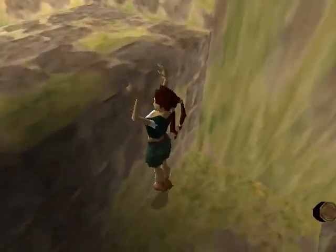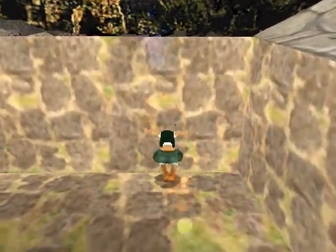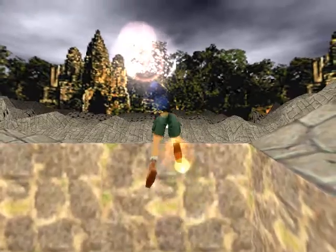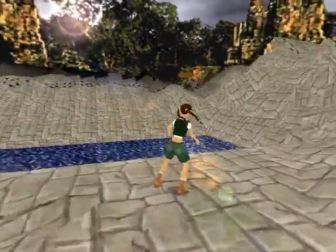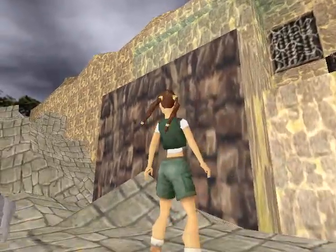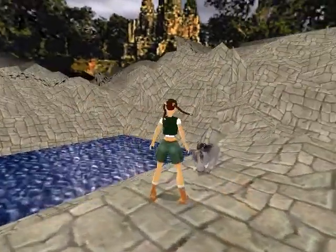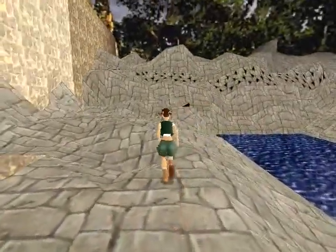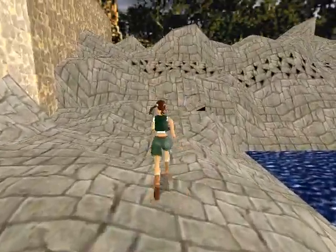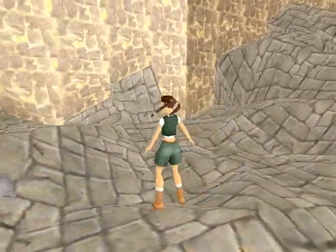I'm sure we can't shoot it, Lara. Climb up here. Now what we need to do is get onto that — there's like a block there. Does this thing even attack me? Lara, does it even do anything? It doesn't.